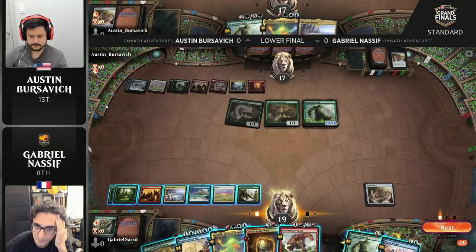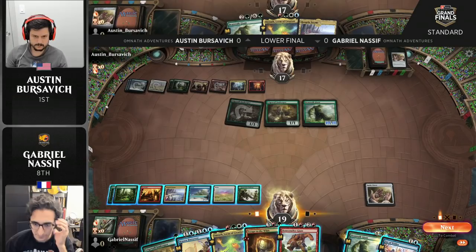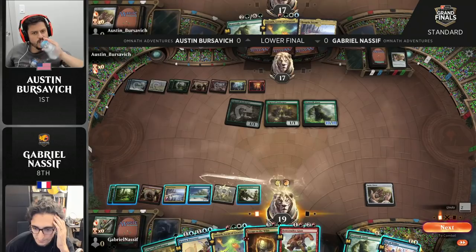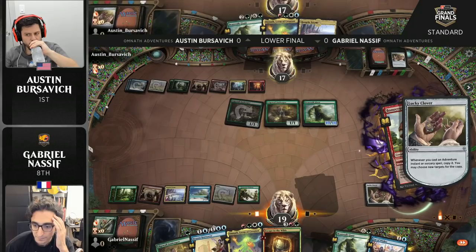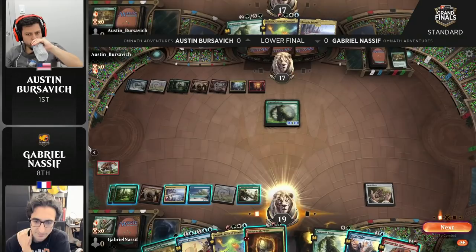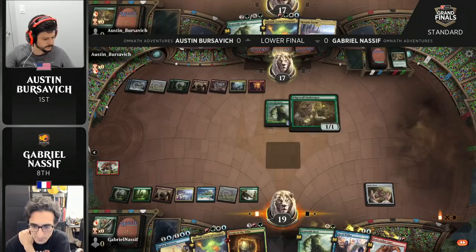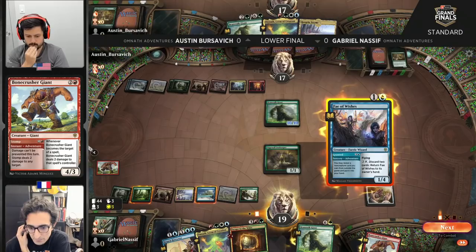A Bonecrusher Giant off the top — that's an answer to those Edgewall Innkeepers, at least. I was starting to be stressed out on Gabe's behalf, because his best answer to the opposing 10-10 Beanstalk Giant is Brazen Borrower. But bouncing an adventure creature when they're going to get to cast the Adventure side again and draw two additional cards off the Edgewall Innkeepers — that's not a winning battle. Here, Gabe gets to clean up the board, stop his opponent's most important card advantage engine, and unlock Brazen Borrower as a much more reasonable defensive measure. So double Stomp, getting rid of both Edgewall Innkeepers — a tidy draw for Nassif, who plays an Innkeeper of his own after dispatching those two. A hostile takeover of the Innkeeper business, with the Frenchman at the fore.